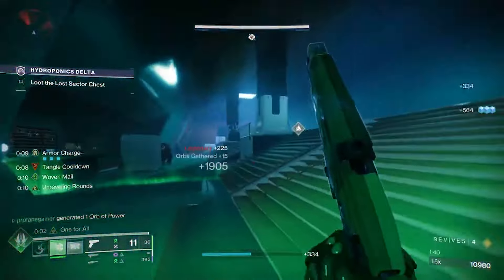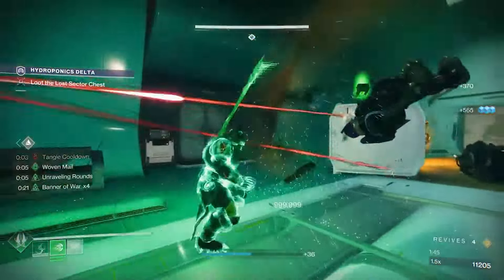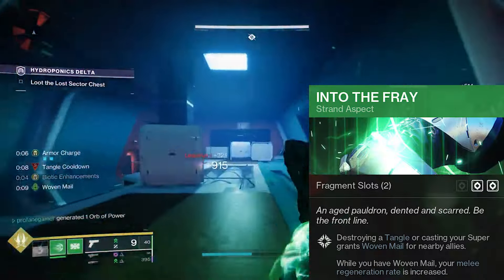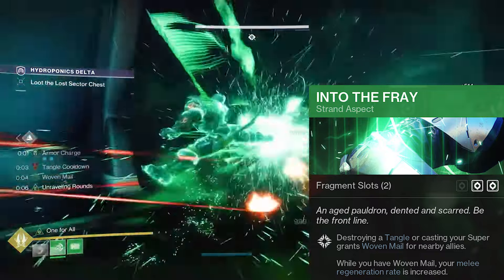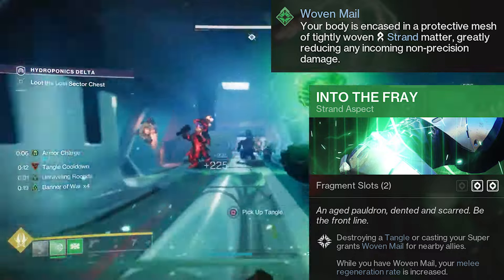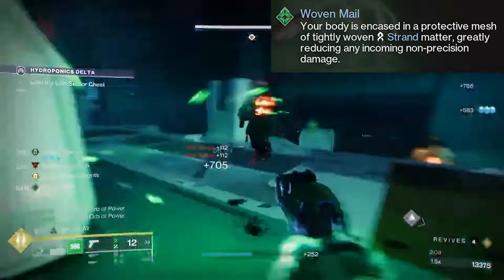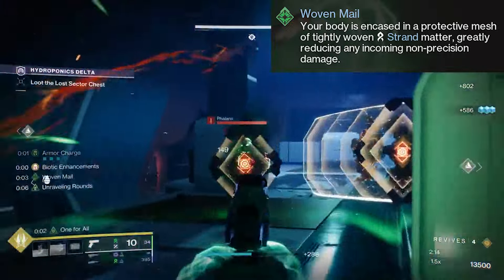With increased melee and super damage provided by Banner of War and the Synthoceps, we'll be able to plow through the strongest of enemies while never having to worry about an untimely death. We're also using the Into the Fray aspect, and this is going to provide us with Woven Mail whenever we destroy a Tangle. This provides Woven Mail to us and any nearby ally, and it will instantly provide an extra 10 points of health. Woven Mail will initially last for just 5 seconds, but its timer can be extended up to 10, and while it's active, we'll have a 45% increase to our damage resistance.